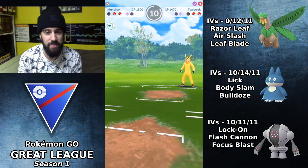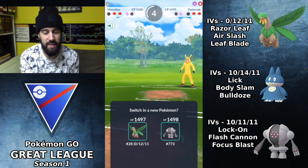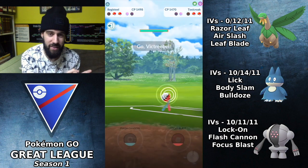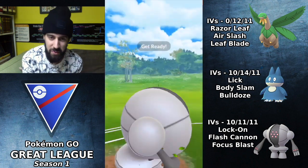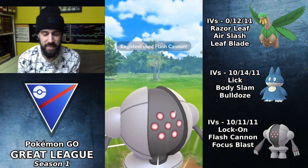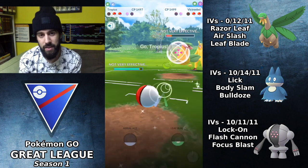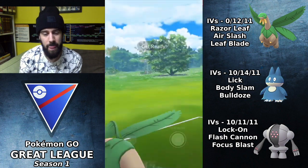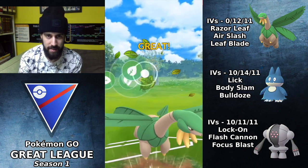I either force a shield or they let Toxicroak go — I'm okay with either. They try to farm me down and we both Lick down simultaneously. I know they have Bastiodon, so I go Registeel. They bring in Victreebel instead — also fine. I go for Flash Cannons; this is a non-shadow Victreebel and they let it go through. They're really dependent on Bastiodon to win the game, and I go for Leaf Blades against it.